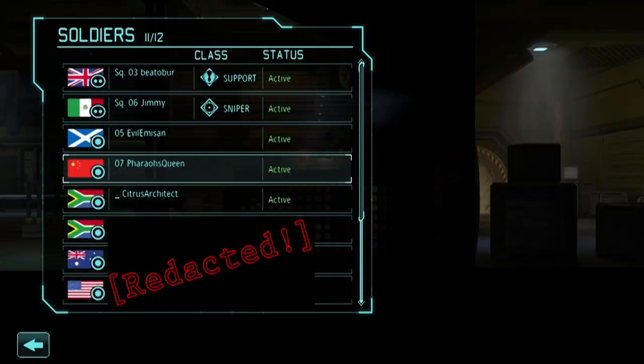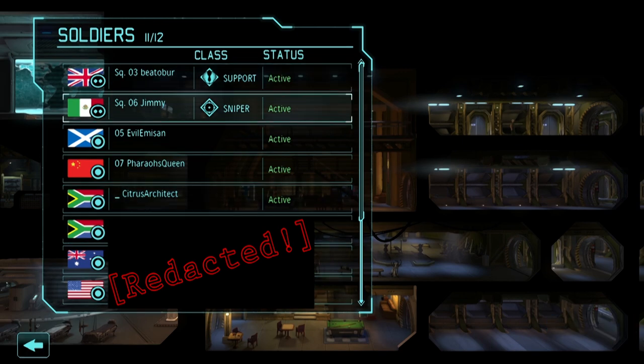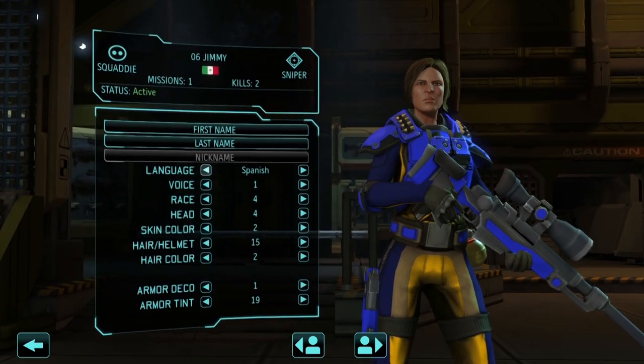Before scanning for trouble, one more neat feature of Enemy Within: they've included all the sound files for all the different localizations. If you so choose, you can make your soldiers speak the language native to their countries. Here's Jimmy and the options she presents us — but since she's from Mexico, we will of course be giving her Spanish.